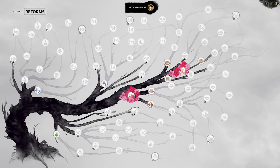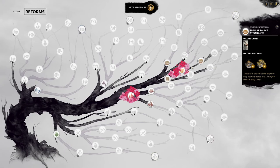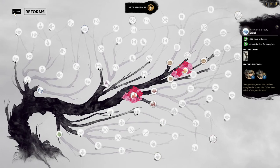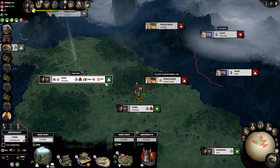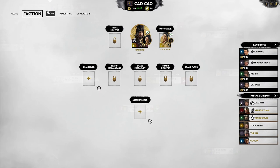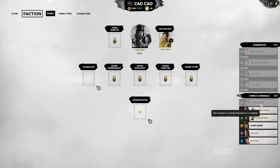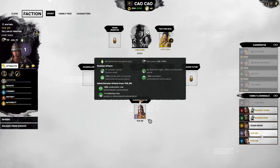The next reform branch becomes available, and we can now assign administrators. The button is now available, as well as a two-icon pop-up in notifications. Clicking in, we can hover over available characters. Cao Ren is not available because he's currently on assignment — you cannot be on assignment if you're an administrator. Other than him, we can see all other characters and the bonuses they can provide.